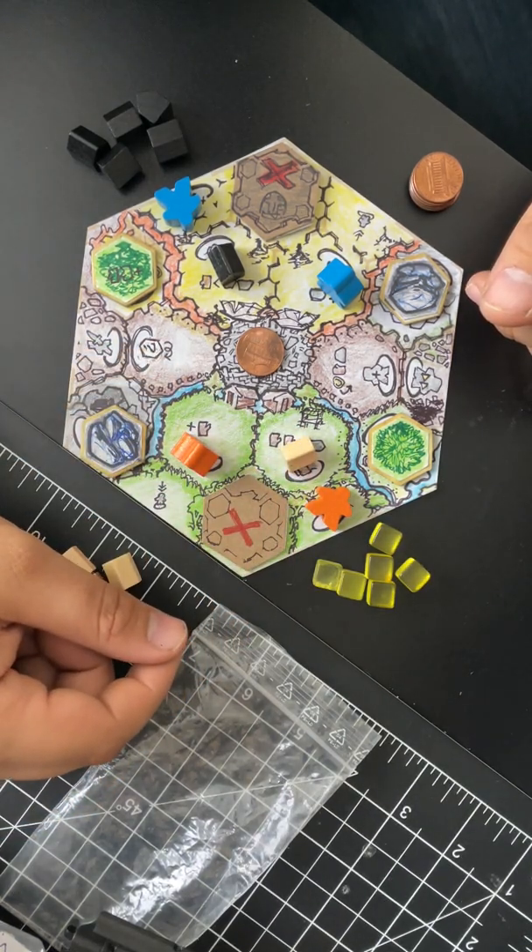I think I need to make a bigger board. For this micro game, make a mini one. It would help having spaces for the resources on the board - maybe like a five by five. Yeah, that'd be good.